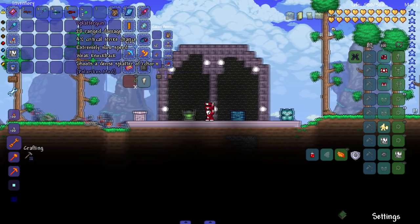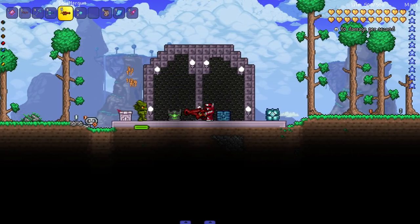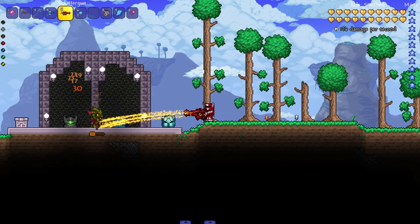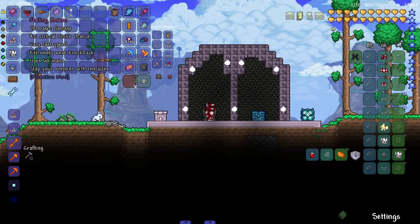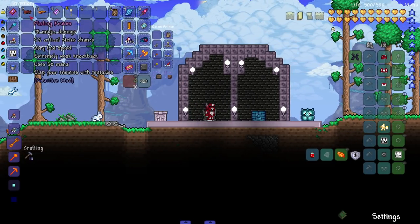Last but not least for ranged — the Splatter Gun: shoots a dense splatter of ichor. Let's see it — I'm blasting ichor on them. Looks like I'm pissing on them. Alright, next up we've got some mage weapons.